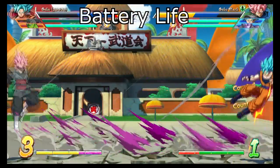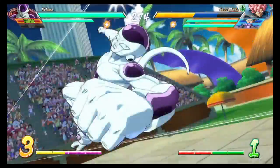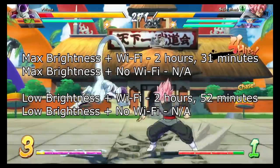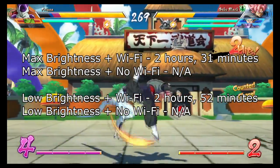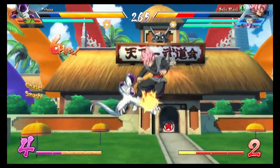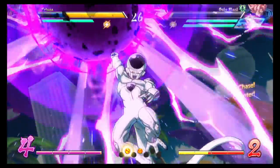To quickly go into battery life — I don't have full readings because you cannot play this beta offline, but the initial readings were as follows: with maximum brightness and WiFi on, 2 hours and 31 minutes; with lower brightness and WiFi on, 2 hours and 52 minutes. So we're looking at about 2.5 to 3 hours, but we'll have to wait until the full game releases to get offline readings.